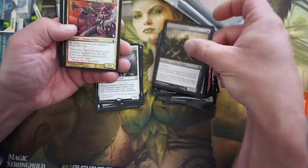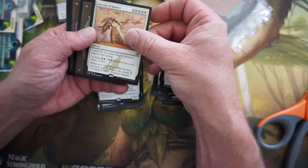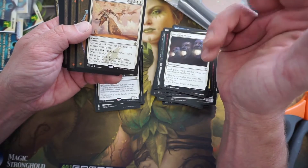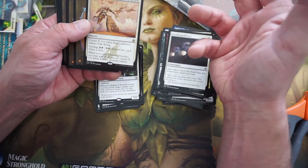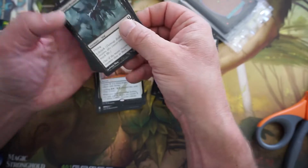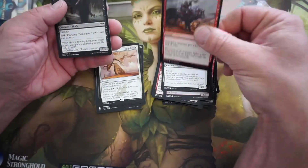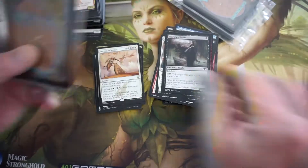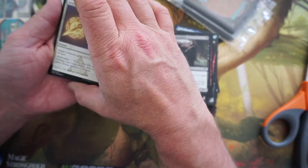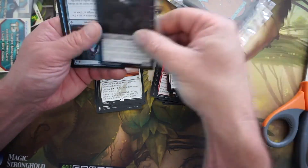Here we go — Conspiracy. Decree of Justice: create X 4/4 white Angel creature tokens with flying, with cycling. If you cycle it, you may pay X; if you do, create X 1/1 white Soldier creature tokens. That might not be too bad — that's probably worth 10 cents. The one thing I've noticed is we don't have very much for basic lands. This is all like cards that are actually playable, so that's good, because in a lot of these things they always try and slide in a few basic lands to bulk up the card selection.